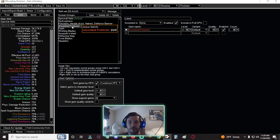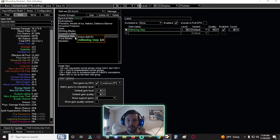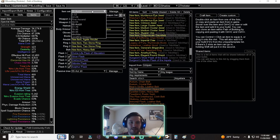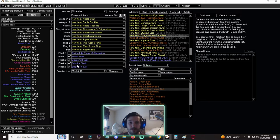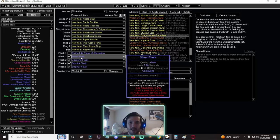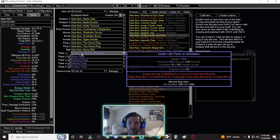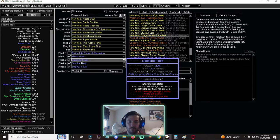Up until we kill Kitava we're still most likely using Spectral Helix. If you do switch to Frost Blades you can swap over to Ancestral Warchief from Ancestral Protector. Gear-wise nothing major changes except we now have added Quicksilver, Sulfur, and Silver Flasks from quest rewards — so a full array of utility flasks. You won't need a mana flask anymore. I have my bleed immunity Divine Life Flask set up. You can do basic crafts on your flasks using transmutes to get some affixes.